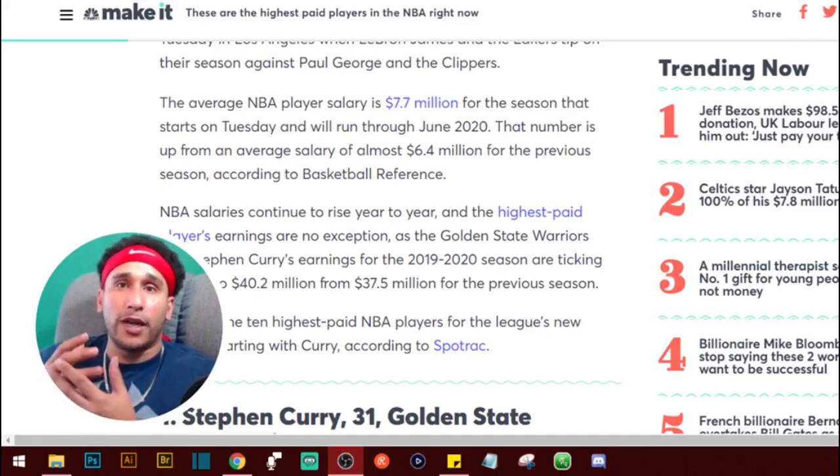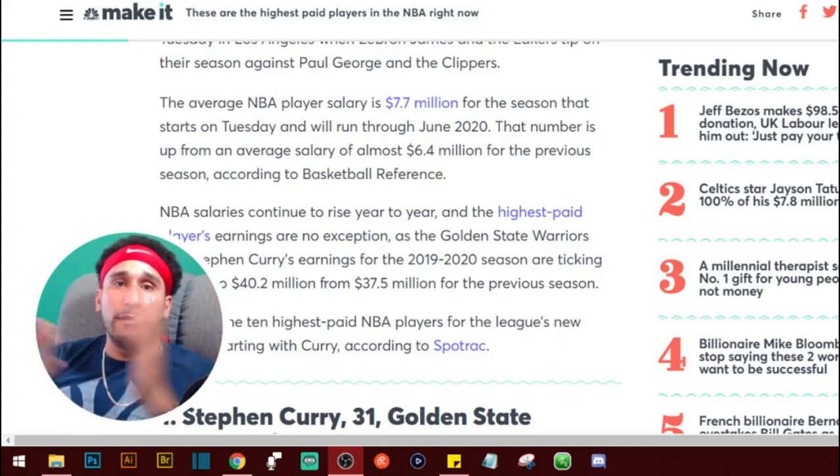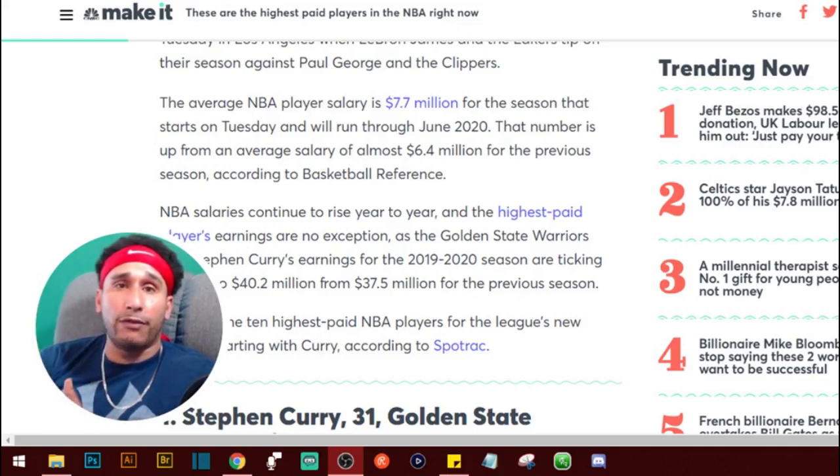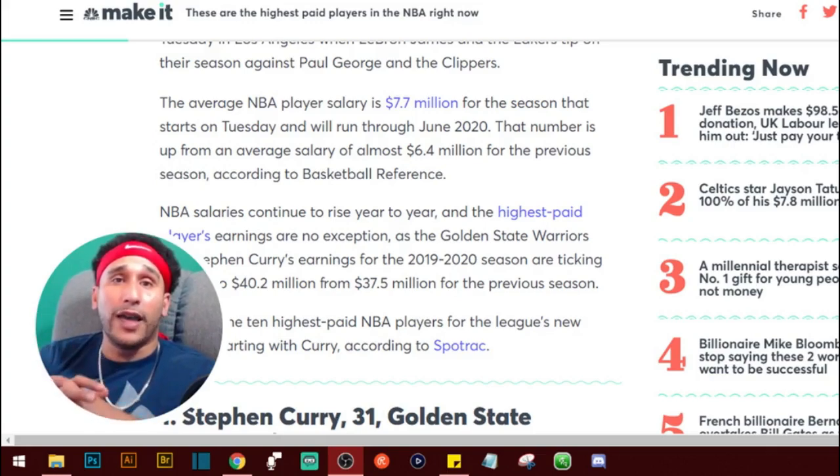A lot of you may be young and don't know how to get the average. The way they get the average is they add up all of the contracts in the NBA and divide that by the number of active players. They got that to 7.7 million. That $7.7 million for the average player per game comes to about $85,000 per game. So the average NBA player comes home with about $85,000 per game.